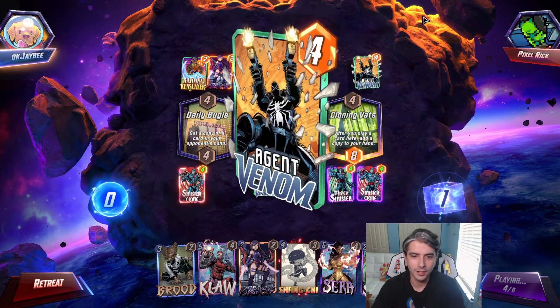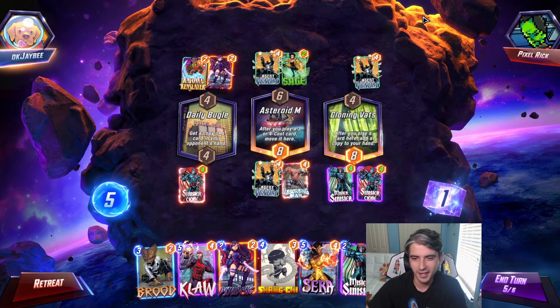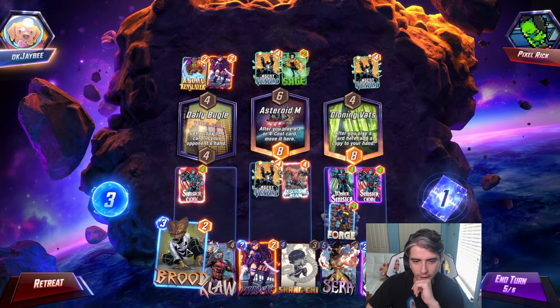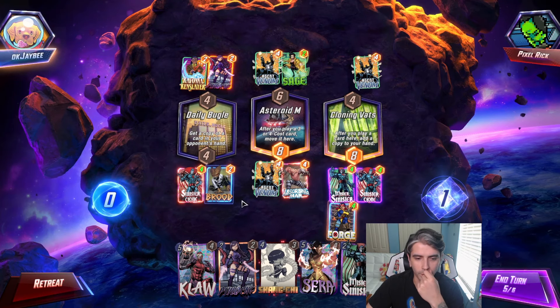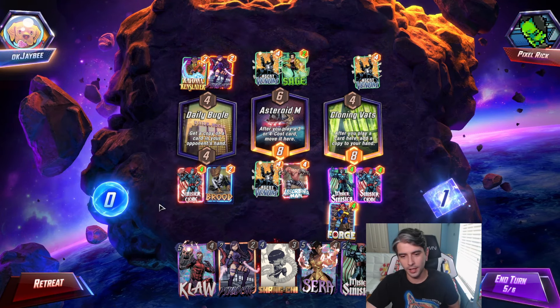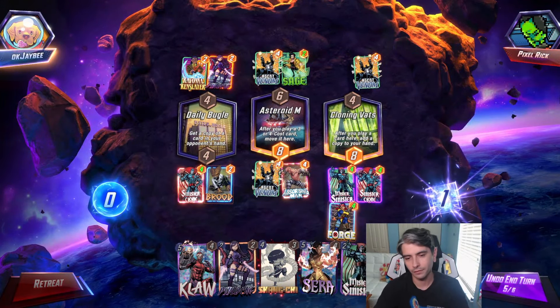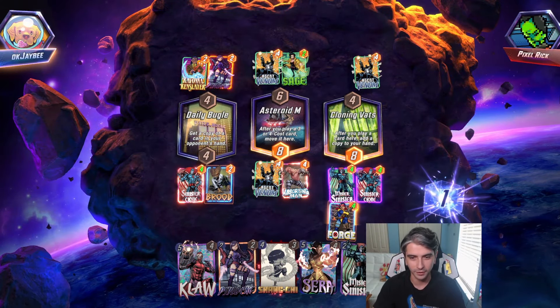This is giving us some pretty good power across our lanes — pretty happy with this. Sage going down, only gonna be at 2 power. Agent Venom going down again — that's the Cloning Vats copy. We drop Forge and then Brood — the original Brood will move over, meaning the location will not be clogged and it gets it to 4 power. Good for Cerebro. We're gonna snap here and pass turn 5. He's gonna retreat — that was gonna be some pretty consistent power across every lane.